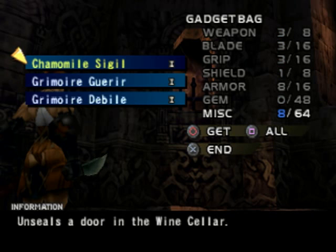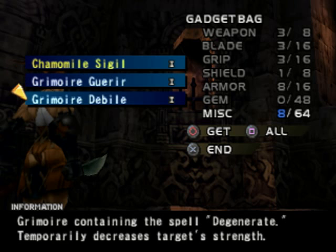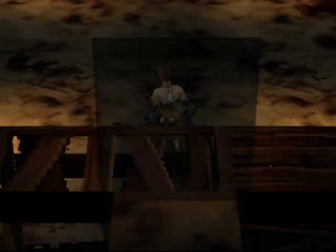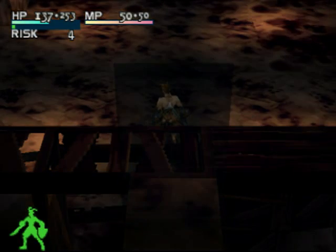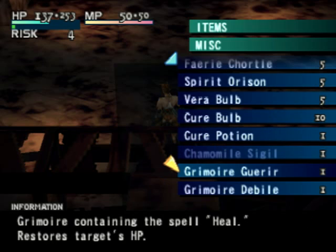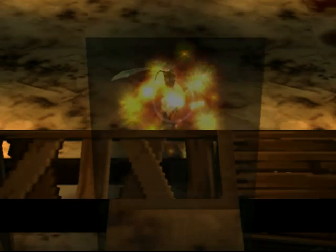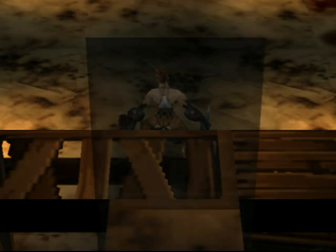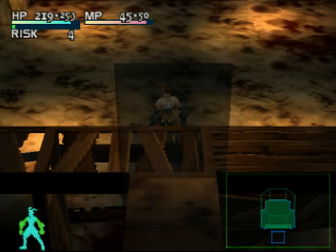We get some new stuff. A key item to unlock the door that Satcom and Goodwin were trying to do, and two grimoire spellbooks. They are in either French or Latin — 'Guerrere' is French for cure, and 'Debile' is French for blemish, I believe. You use it from the item screen — you cast it and then you memorize it.